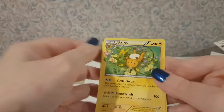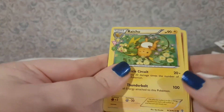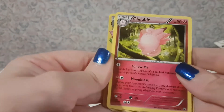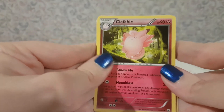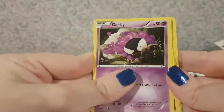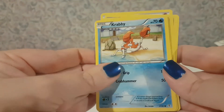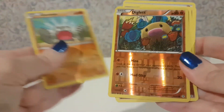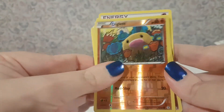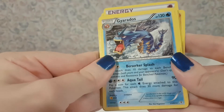Ooh, another Raichu! I really like this card — I really like the circuit. Cofagrigus, Espeon, Gastly, Psychic Energy, Krabby, Geodude, Reverse Holo Diglett, Floette, and Gyarados.